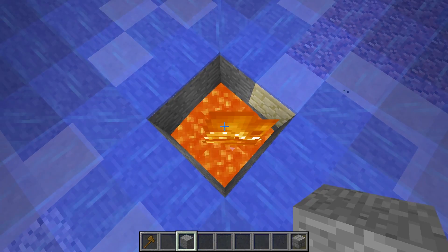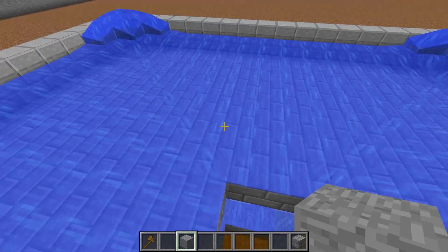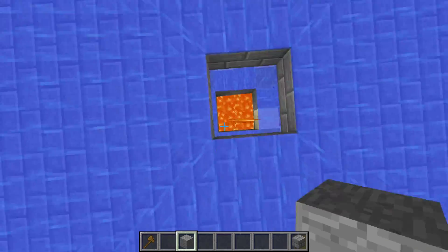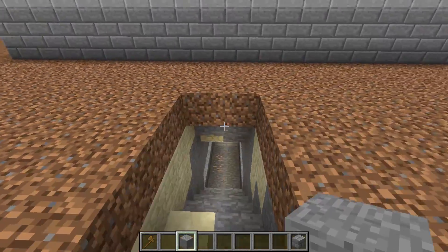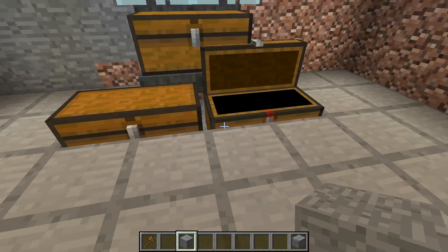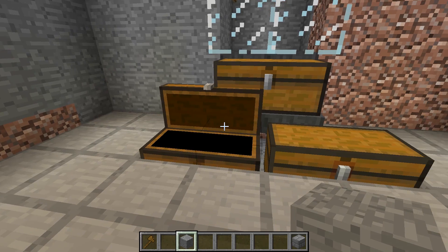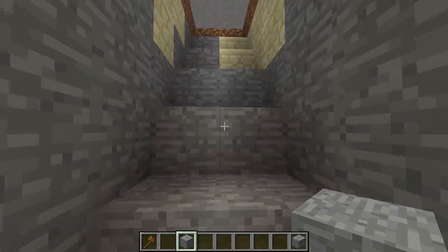We didn't even have to time lapse anything. He spawned up here, and see how all the water comes down into the middle — that's exactly what you want. When you come down here, there were eight iron in one chest and three in another; now there's five in one and eleven in the other, plus two extra poppies.